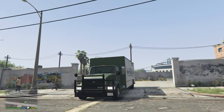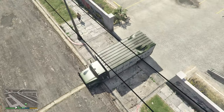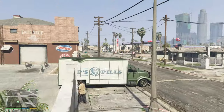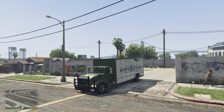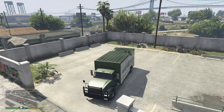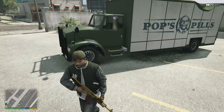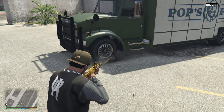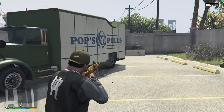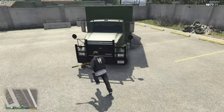Aside from all that, this Benson is matte green, which is very unique since you can never find a green Benson in traffic, let alone a matte one. It has the special shine and most importantly ads that say 'Pops Pills', which are exclusive to Jewel Heist. It also has bulletproof tires effective against bullets, fire, and police stingers. The truck is also rather fast by both acceleration and top speed, far better than most big vehicles in the game.